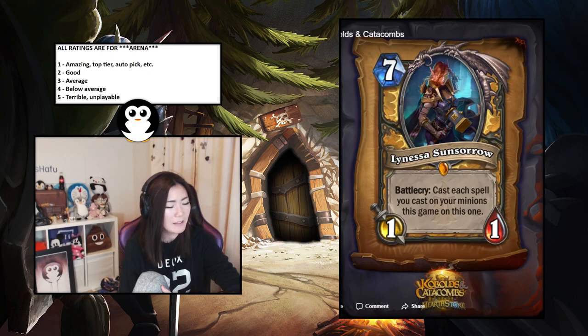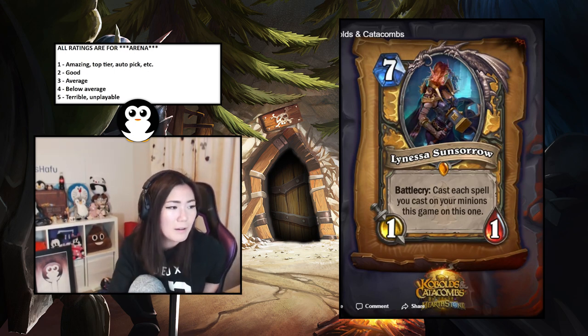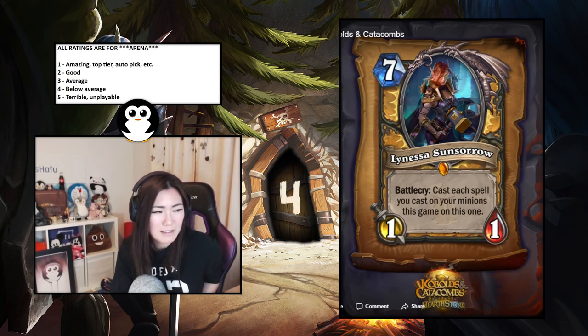Lynessa Sunsorrow — seven-mana one-one, battlecry: cast each spell you cast on your minions this game on this one. It'll depend on how many buffs you end up getting in arena. They've tuned how many Spike Ridges you can get, so now you maybe get one or a Kings. Maybe you get a Steeds. If you get Steeds and one other spell it feels worth it but it's really hard to rate because you don't know how much value you'll get per deck. I'd say on average below average — a four. But if you drafted nuts spells it'll be insane.